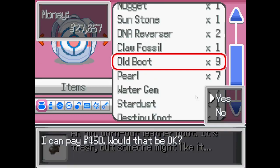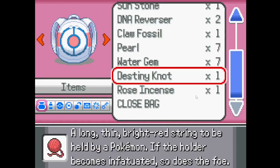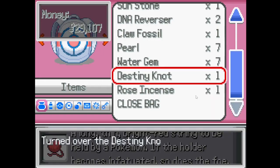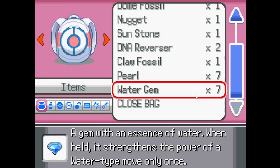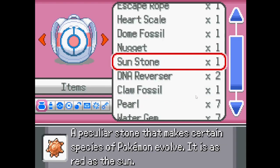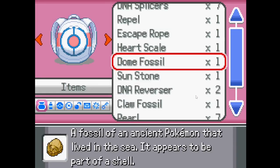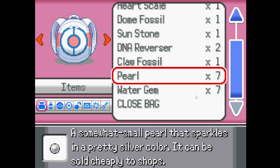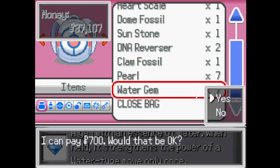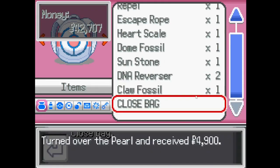Some of my old boots — that's $450. Some of my stardust, that's $1,000. I don't like this one. I don't want this either. Let's get rid of the sun... nah, I could use the sunstone. Let's go to the nugget for $5,000. Pretty cool. Heart skill, I might need it, so keep that for now. The water gem's got to go — $700. That's pretty good. Pearls — that's a lot — $4,900.